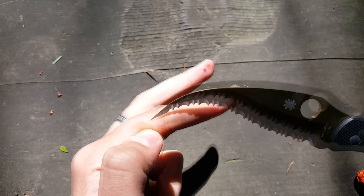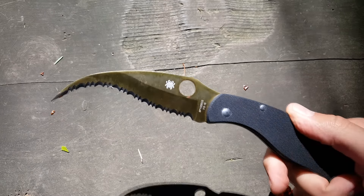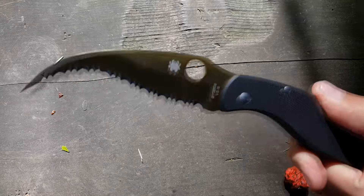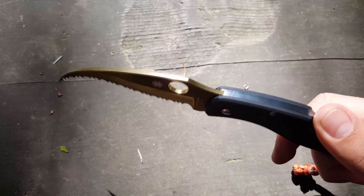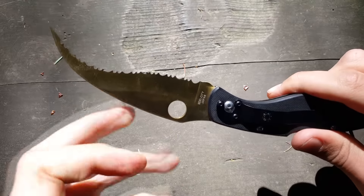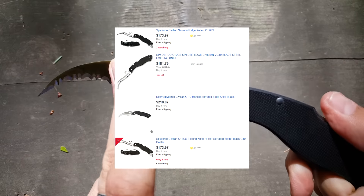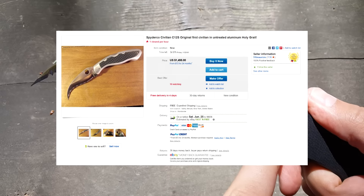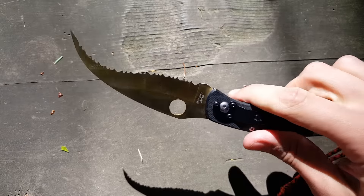You see it. Look how scary and awful it looks. The blade is fully serrated, designed to rip through anything it touches. I can barely touch my finger right now — it's gonna leave a little hole in it. Yeah, blood already comes out.